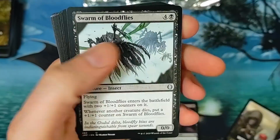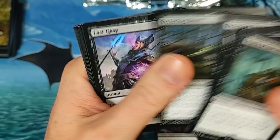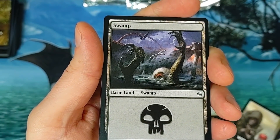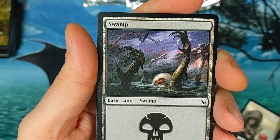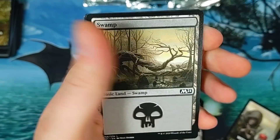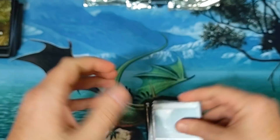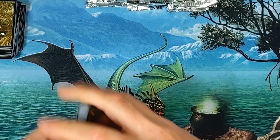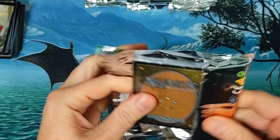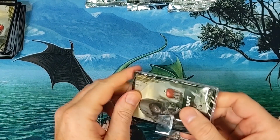The Cauldron — fun times. Anyone play this on Arena? Two Festering Newts in here — had no idea. We got our Swamp, looks pretty cool, but I don't think that's the big hit. I have a good idea what it looks like. No such luck in the witchcraft pack, but if you pull that Swamp it's $14.53.